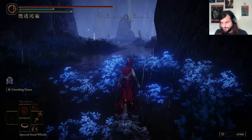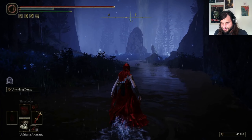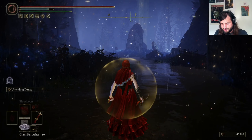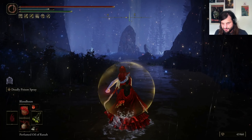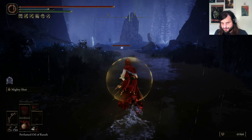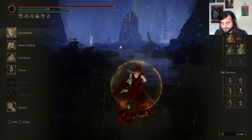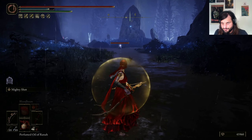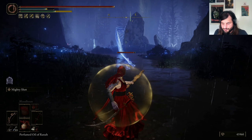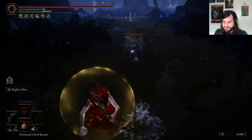We're not going to fight him mounted. I'm going to open this up — let's actually drop an Uplifting Aromatic here just to give myself some deflection. Switch to that, and I actually need the bow. We're going to shoot him with a Serpent Arrow so we can get a bit of poison going. He's already poisoned anyway, so it doesn't matter.